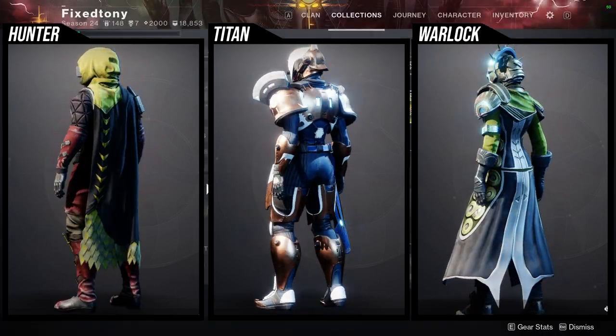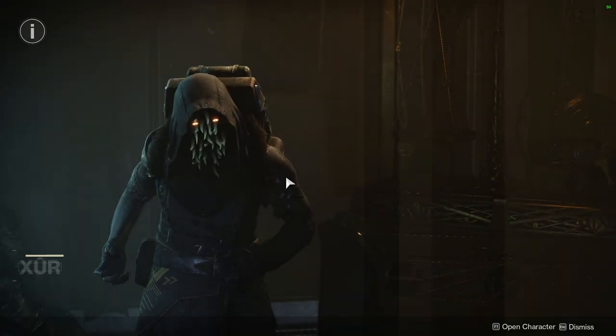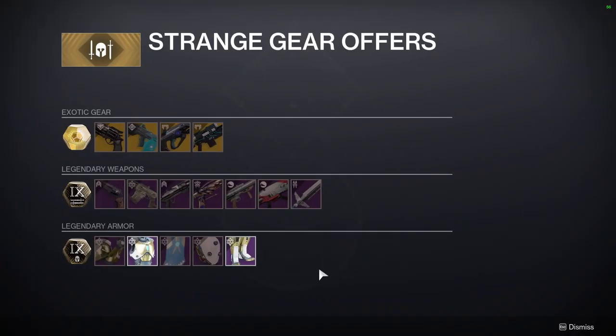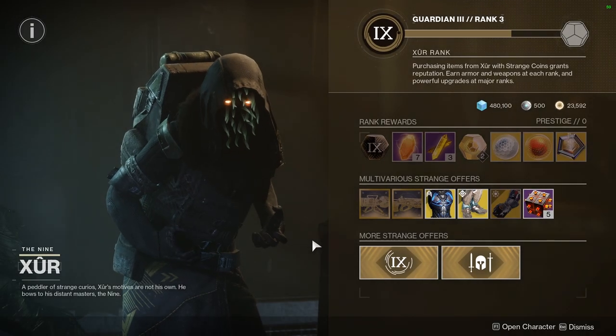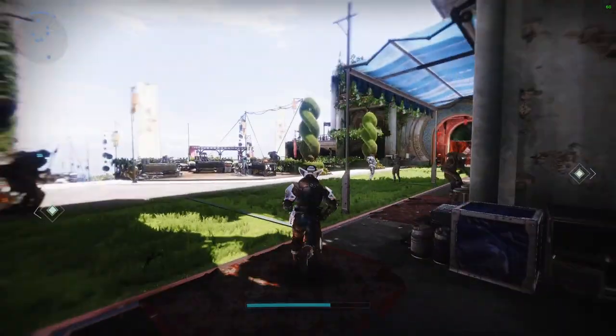Let me know what you guys are going to be picking up from Xur. I definitely don't really care about the armor he's selling this time around. I really wish we had more variety — a lot of it is just Mercury armor and some seasonal armor. I'd like to see more armor sets from previous content, or maybe make some new armor for Xur to sell occasionally. That'd be pretty cool.